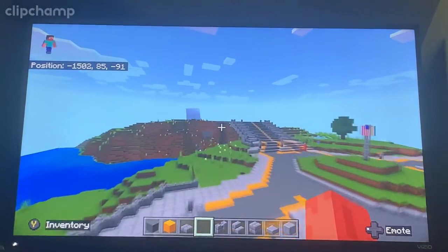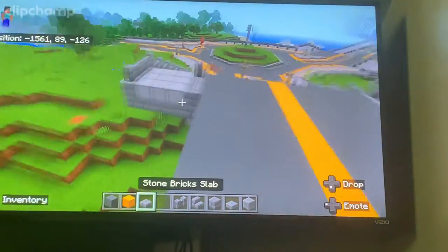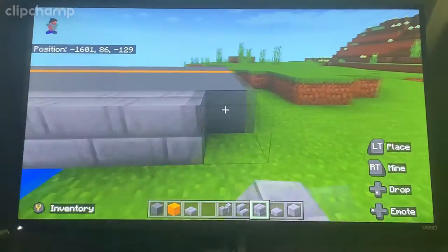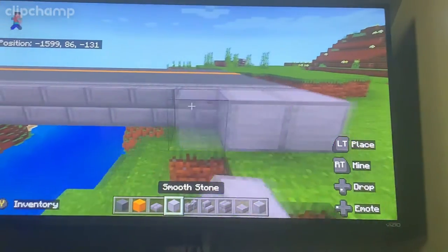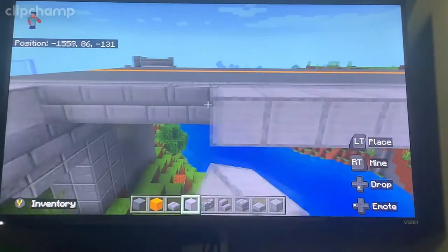Once you are done doing your lanes, go and grab your stone bricks — this will help your citizens track across the road. Grab your stone bricks, and you're also gonna need smooth stone. Then just do three wide of smooth stone for your actual sidewalk.